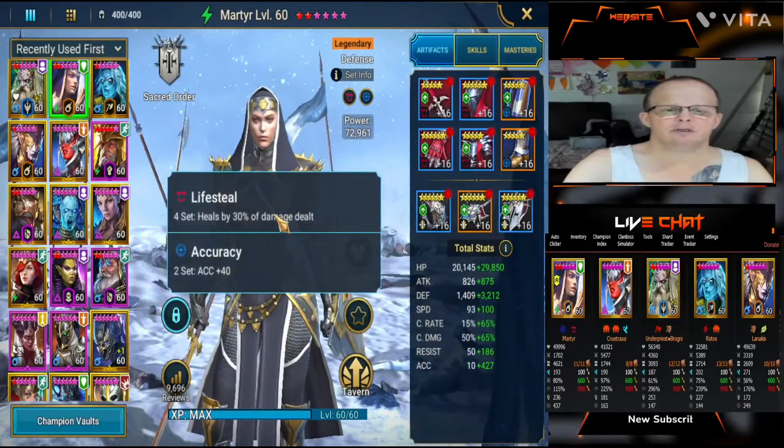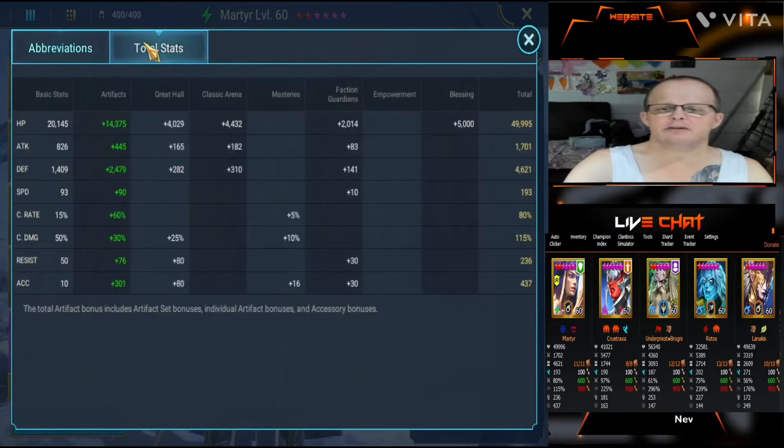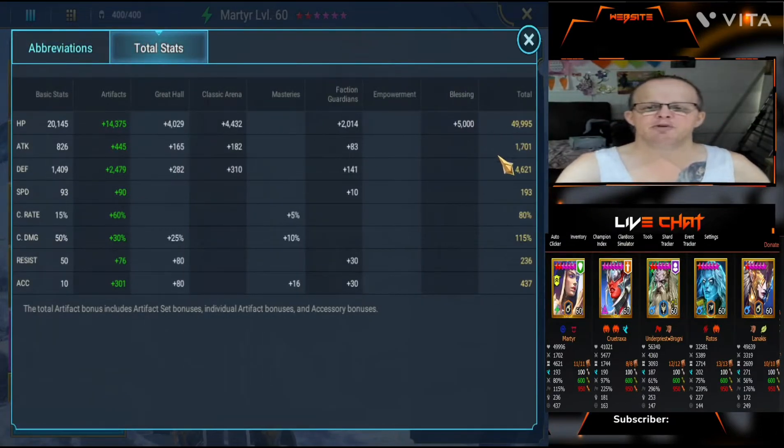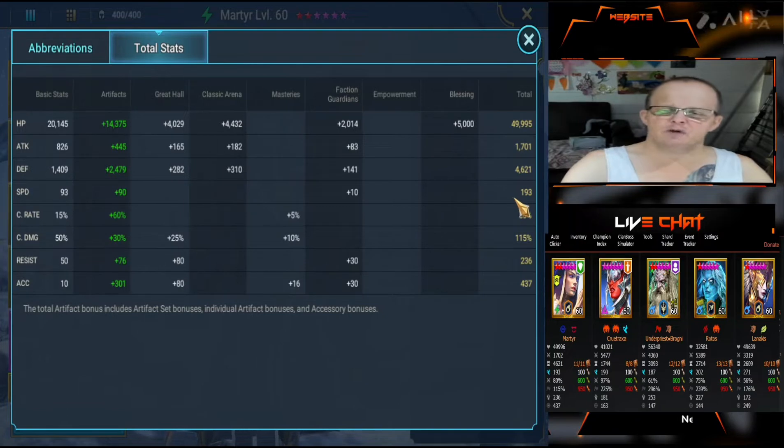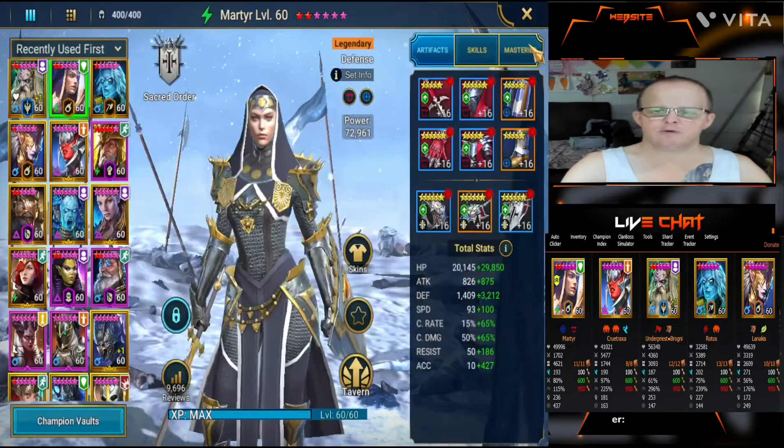Looking at Martyr's stats: 49,995 HP, 1,700 attack, 4,625 defense — so put as much defense as possible onto her. Speed 193 — she's not overly fast but you can make her a lot faster if you want to. 80% crit rate, 115 crit damage, 236 resist. Accuracy is the most important so she can get that decreased defense down — 437 accuracy.